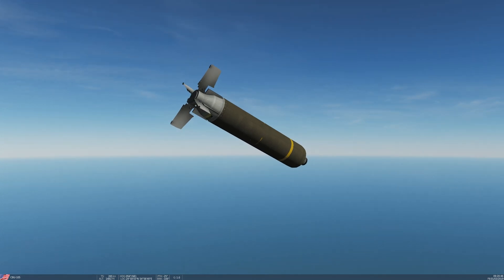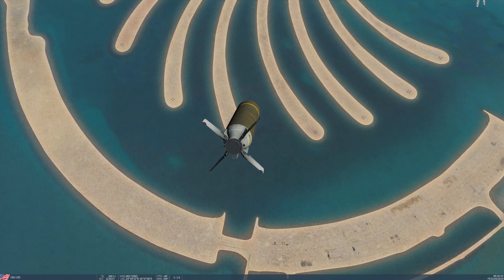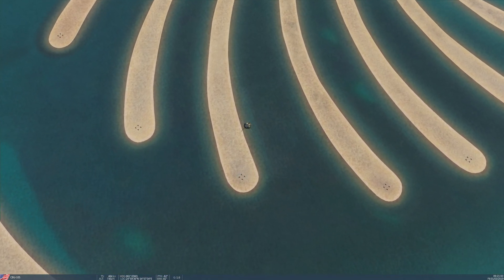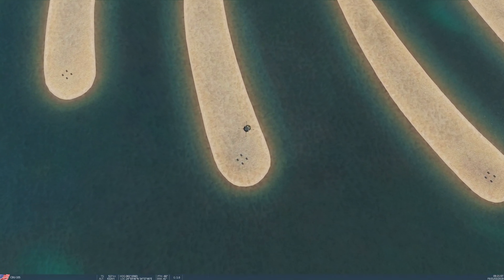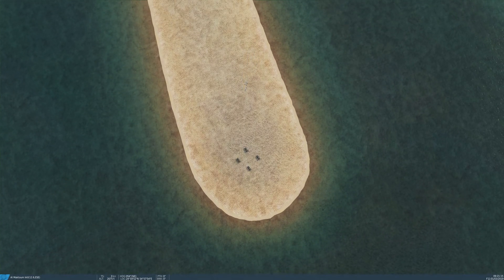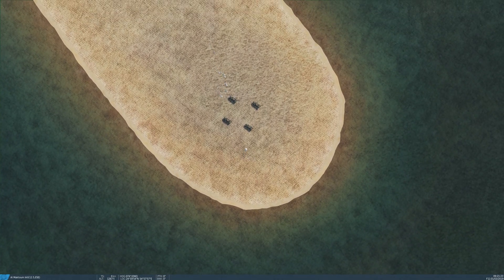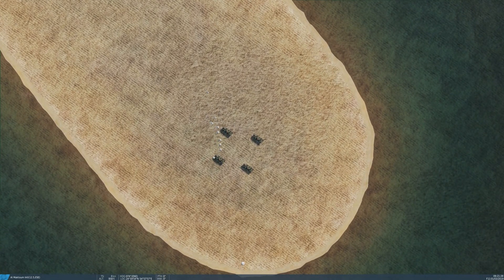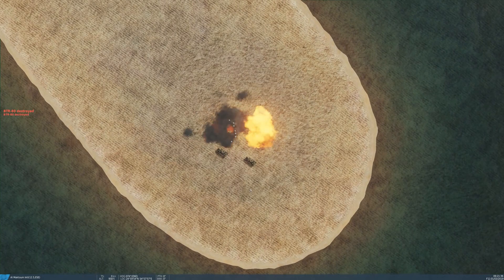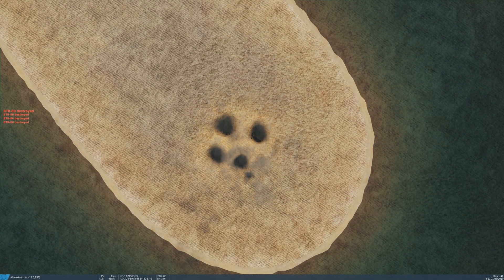Let's watch it — F6 cam. There it is, guiding itself towards the target just like a JDAM would, except it is a cluster bomb, so it's going to splinter above the target. There it is — you can see the parachute munitions. They're falling on the target now and they're going to start popping. Boom, boom, boom. Really destructive stuff.